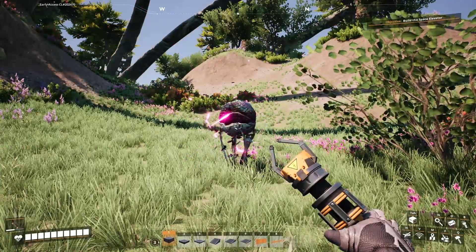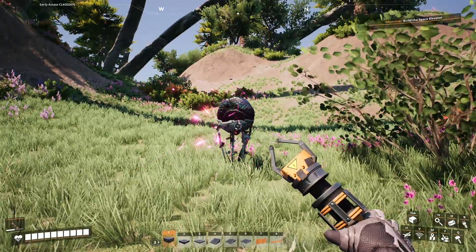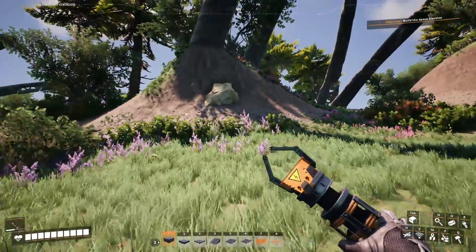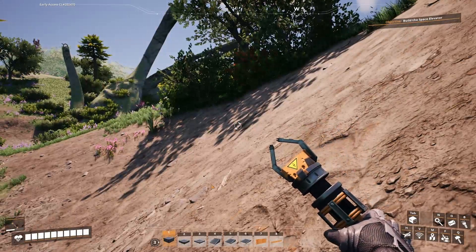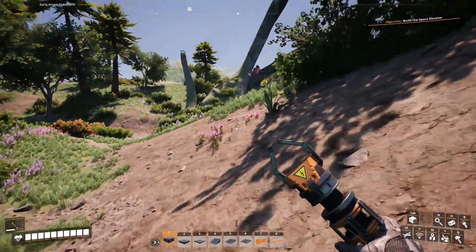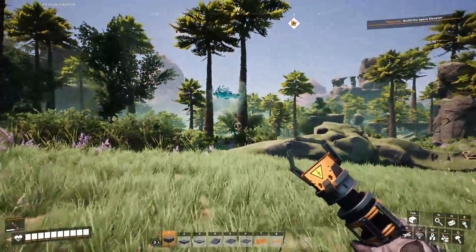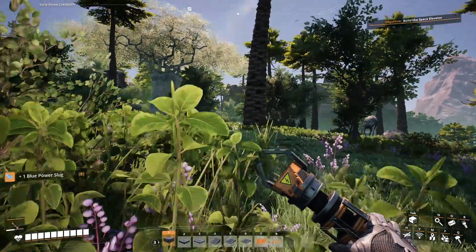Breaking news from Earth: widespread chaos and mayhem — the world president urges all citizens to harvest alien artifacts! We better collect this Mercer Sphere. That's limestone. And this — this is the fabled flying slug! Hi flying slug, you're mine!